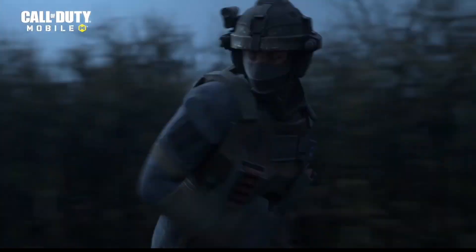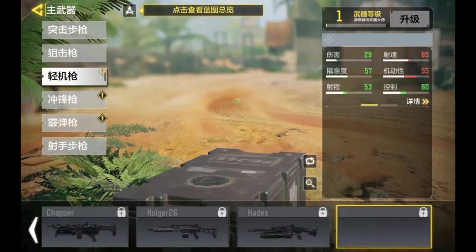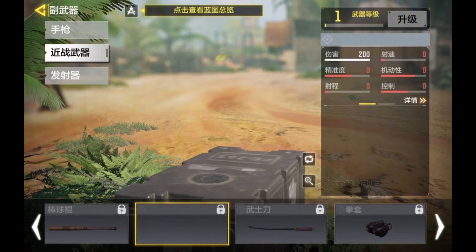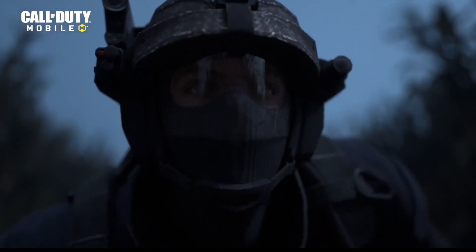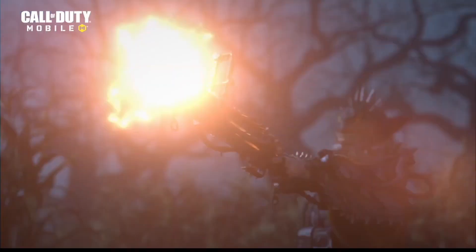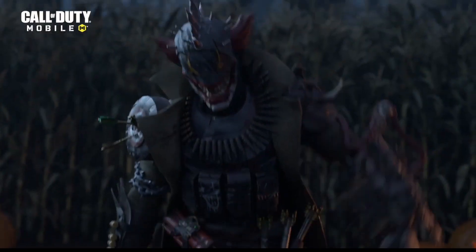Lots of new weapons were added into this beta. We don't know exactly what these weapons are, but we can see the categories: a new launcher, a new sniper, a new SMG, a new LMG, and a new melee weapon. Five new weapons were found in the beta — we just can't see what they are or when they'll be coming to the game.